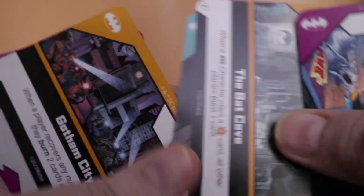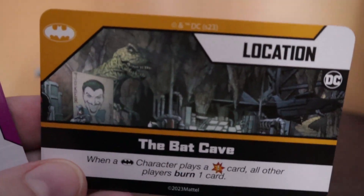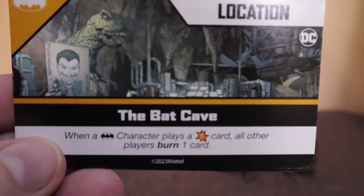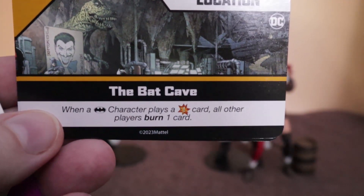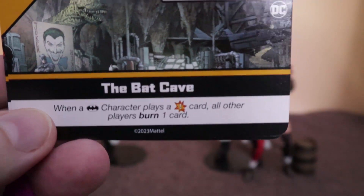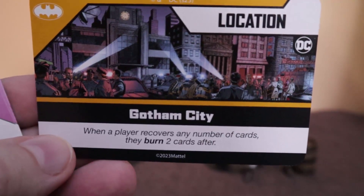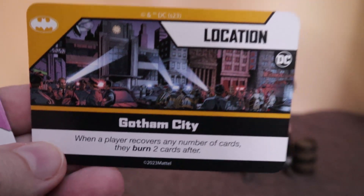And then there are the location cards. Obviously you get the Bat Cave — when a Batman character plays one of these cards with an exclamation mark, all other players burn a card. And then obviously Gotham City for the location card: when a player recovers a number of cards, they burn two cards after.